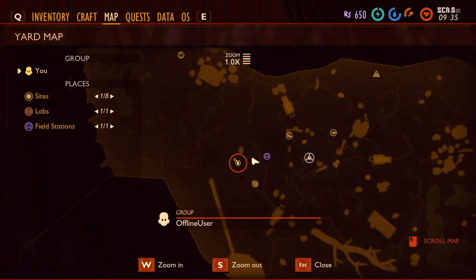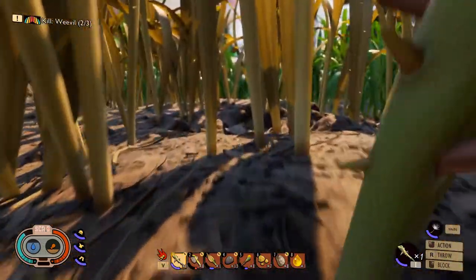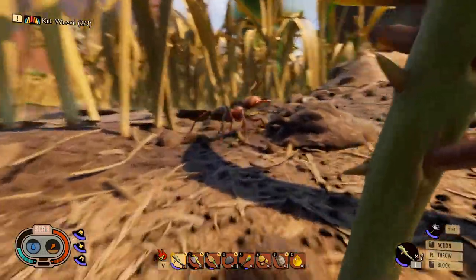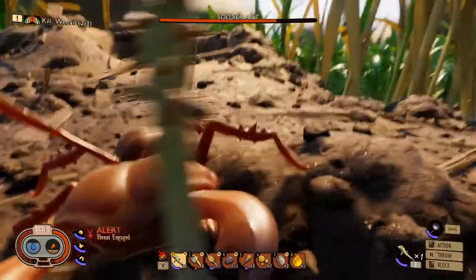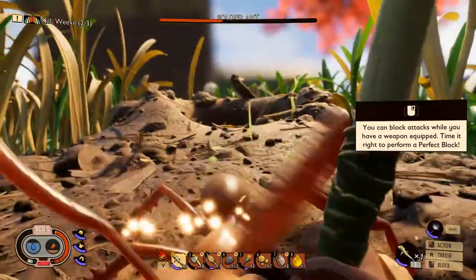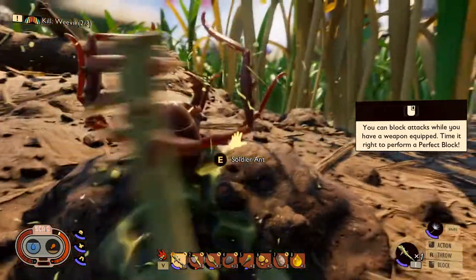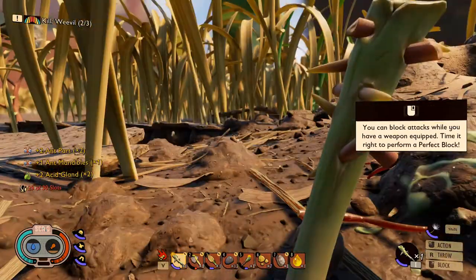Where are the ants? They're up here somewhere aren't they — cool. I think there's — yeah, there's ants here. There's a soldier ant. Let's try you. Okay, he's stunned — whack him while he's stunned! Alright, we got him. Two ant parts, two ant parts, an ant mandible, and an acid gland — no ant head.